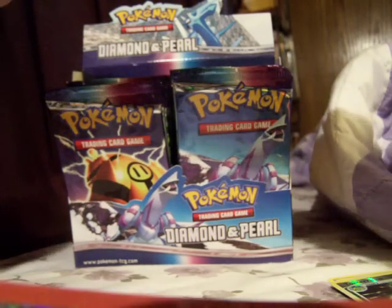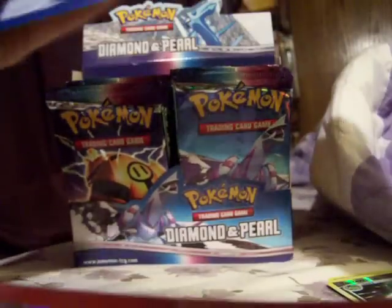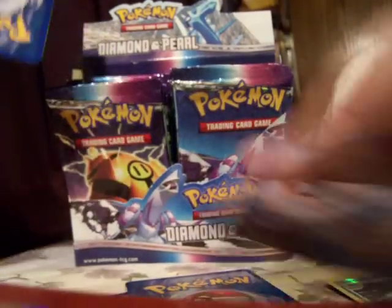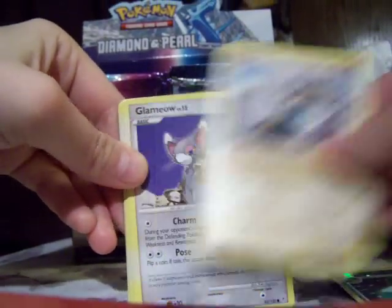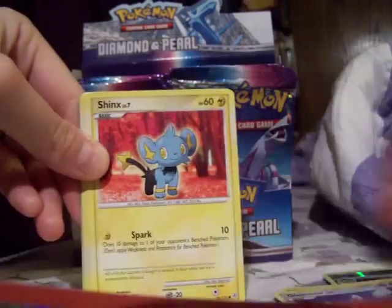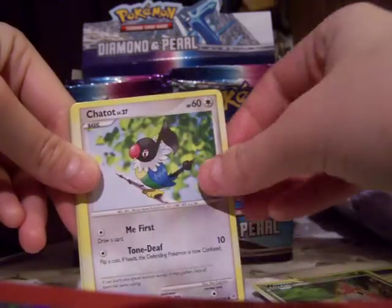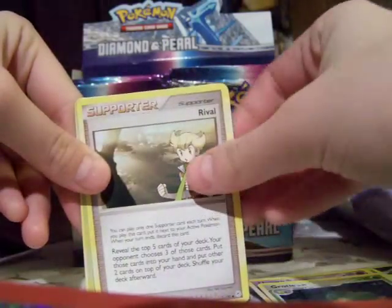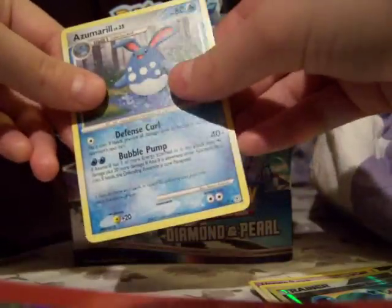I'm trying to get this pack out of here. Let's do the holo test again — no, that's not holo. So we got Onix, Glameow, Shinx, Wurmple, Chatot, Unown, Groudon, Rival, Super Scoop Up, and an Azumarill Rare.